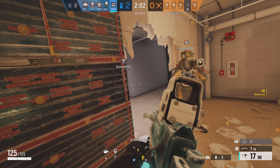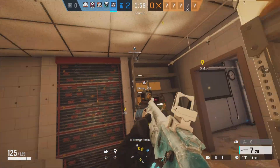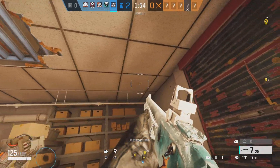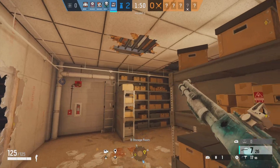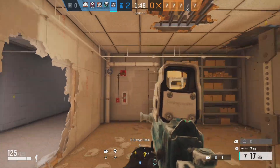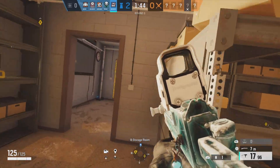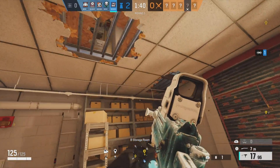Something I notice a lot in console lobbies is people don't tend to push downstairs that often. And if they do, it's only like one or two people usually - never really a full-on team. A lot of people fall for the trap of, if we're playing below, they're just going to go above us and hope for the best that they can play on top of something and not get C4'd.